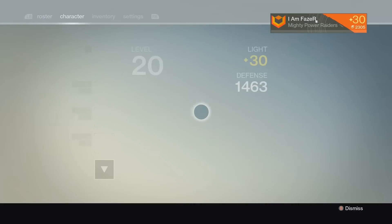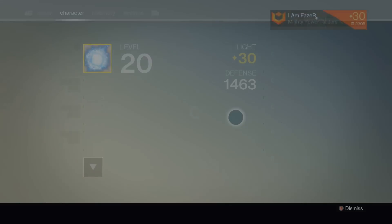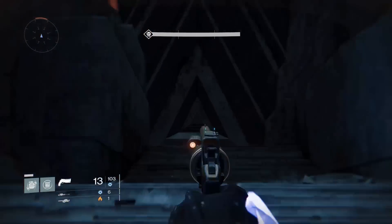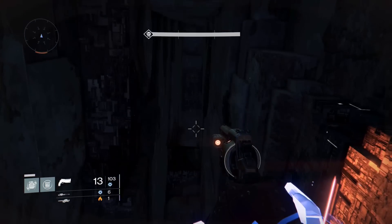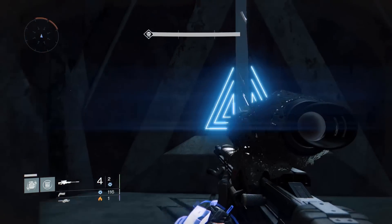Sorry for that blurry blue stuff, I'm going to turn that off real quick. So I thought I would just have a little look around this room. This is obviously the door where you go through to fight the Gatekeeper, and the little room that I think could be a room is up there, where that light is. The reason I think that could be a room is just because it would make sense.